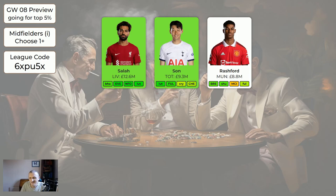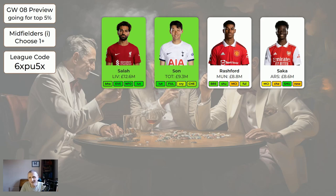Rashford - Man United have a nice set of fixtures coming up and Rashford should be able to get loads of points, but they've been so disappointing this year. He's a bit of a gamble but you think at some point this season United are going to suddenly start getting several good game week points in a row. A lot of people are offloading Rashford just now. Saka is an injury doubt - if we knew he was playing he'd be absolutely worth getting in on a wildcard. If he's flagged it's all right to get him in a couple of weeks.